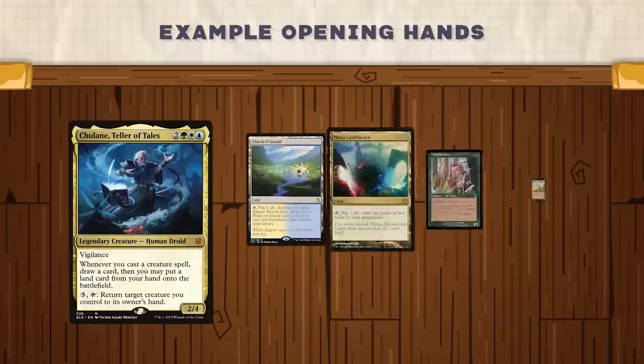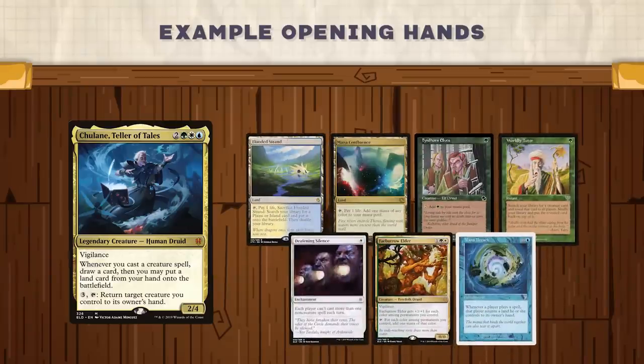This next hand is fairly similar but one I would suggest keeping on a first or second seven. It has two lands with a lot of mana accelerants with the Fyndhorn Elves and the Fae Borough Elder, as well as a really good hate piece to slow down your opponents in Deafening Silence, and a direct path to victory with the Worldly Tutor and Mana Breach. It is similar to the last hand in that it has win cards in hand; however, this one is much more reliable with mana accelerants, and Deafening Silence can almost be used as a control piece since your opponents won't be able to ramp out as quickly, letting you establish a board state. Overall, this is a very good and safe hand to keep.